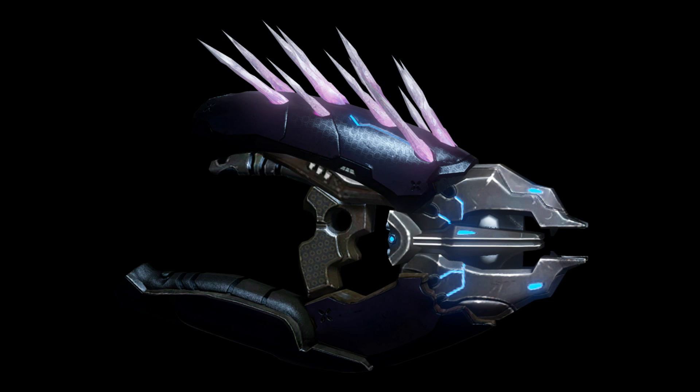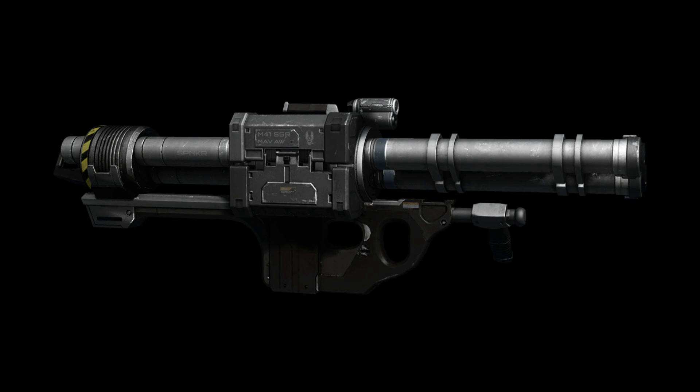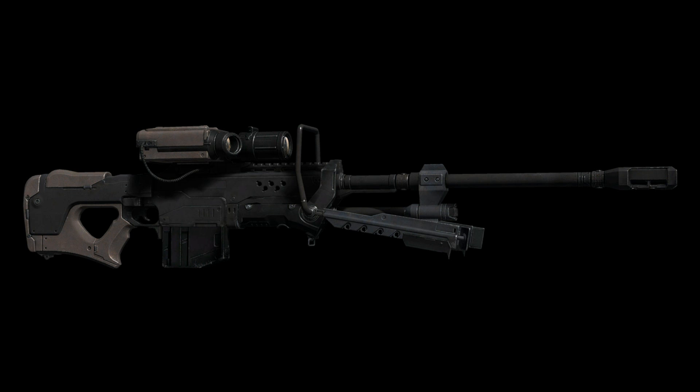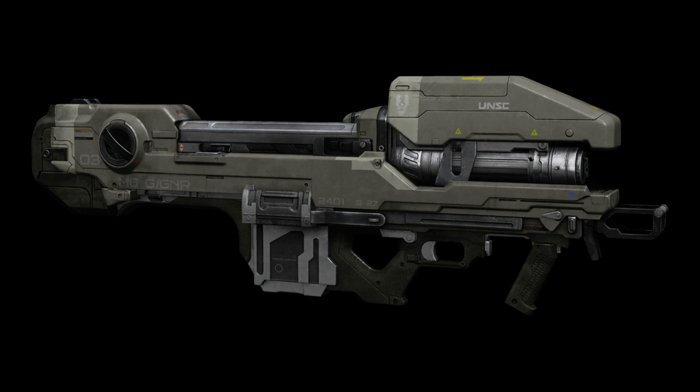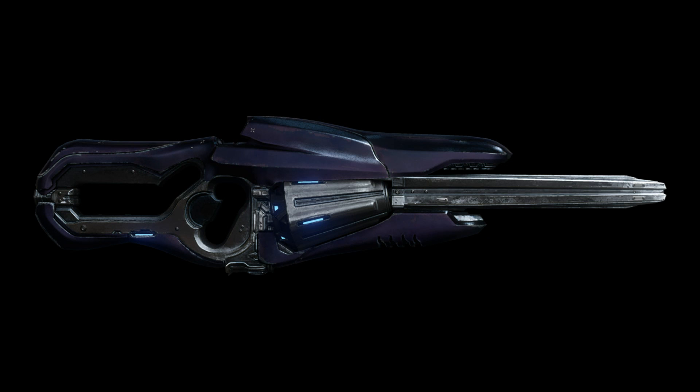Next up we got the Needler, which looks badass as always. Plasma Pistol — same standard thing. Next up we got the Rocket Launcher; you notice they have more of a plain style to them with a really sleek look. This is the Scattershot, which is going to be your shotgun — your Promethean shotgun that evaporates people, which I guess is cool. Here's the Spartan Laser; I hope it returns to Halo 3 power. And this is your Sticky Detonator — you shoot it, it sticks on the ground, and then you choose to blow it up, just like the Grenade Launcher.